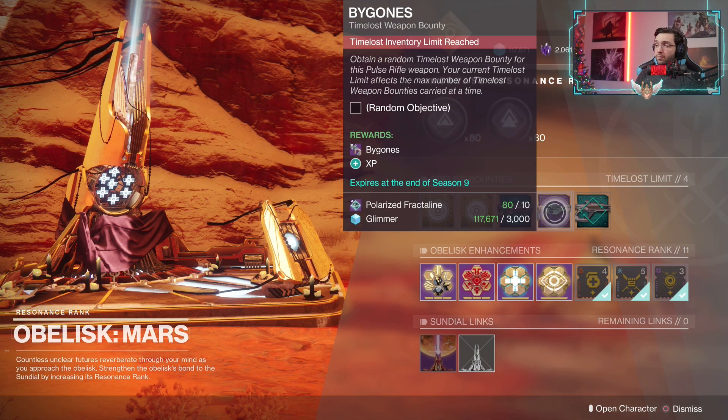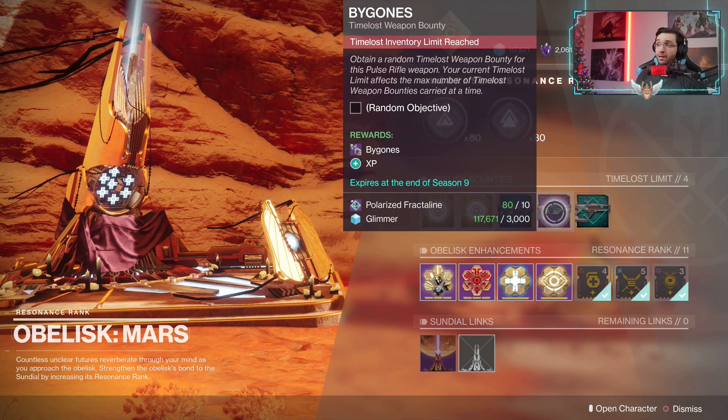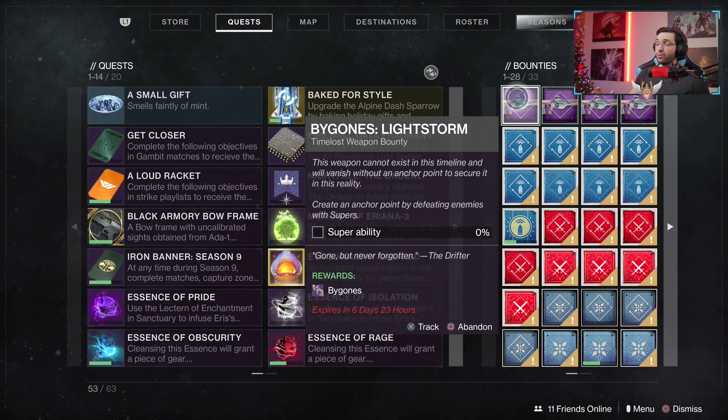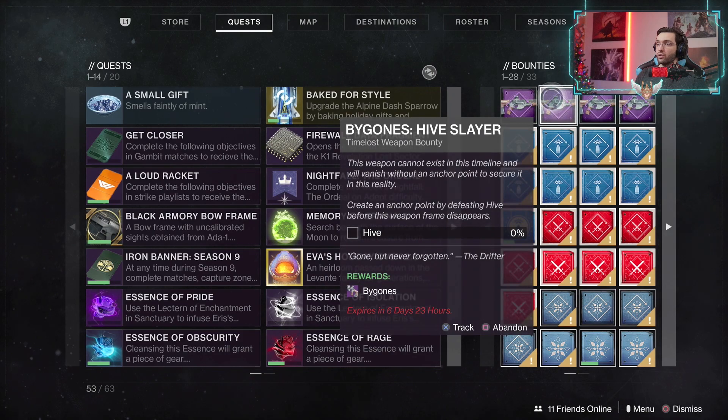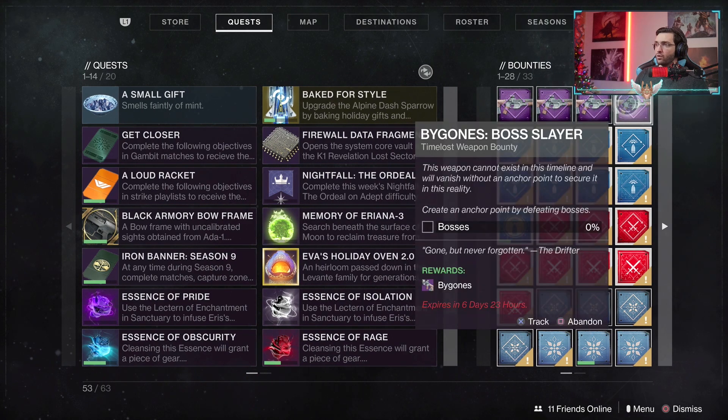Pretty much just open up the obelisk and pick up the max amount of bounties you can. In my case I can pick up 4 bounties at the same time. Right now we have super ability kills, hive kills which is perfect for this lost sector, arc weapon kills, and bosses. Each single one of these works perfectly with the lost sector.